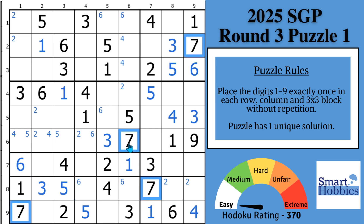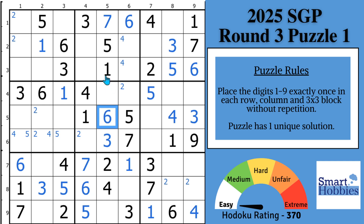Moving on to the 7s. With these two 7s, you can solve for a 7 in block 8. And then with these two 7s, solve this cell for a 7, displacing that 6. Once you displace that 6, you can solve this cell for a 6, displace this 6, and solve that for a 6. With these 7s and this 7, you can solve for a 7 in block 1. With those two 7s and this 7, solve for a 7 in block 4. And with these two 7s, solve for a 7 in block 6.